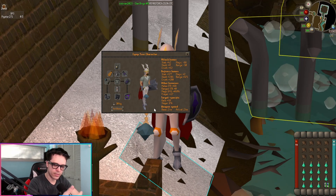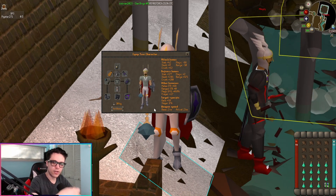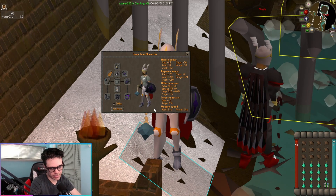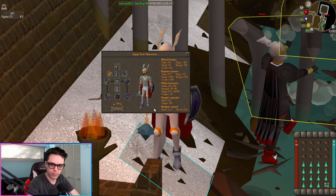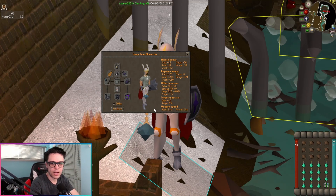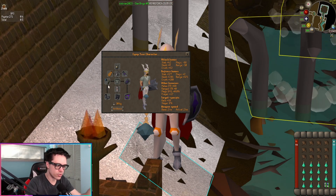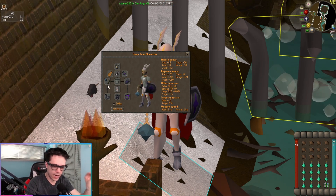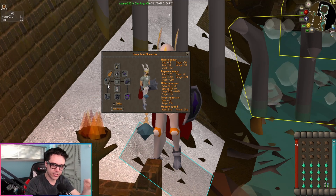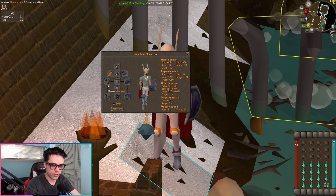Scurrius is a boss that's supposed to introduce the concept of switching prayers during combat. It's mostly a prayer-related type battle, so having prayer-related gear to reduce the drain rate of your prayer level will help a lot if you don't have the highest prayer level. Once you do obtain a bone weapon, I highly recommend you use it because it matches the DPS value of some of the best items in the game — it's really good.